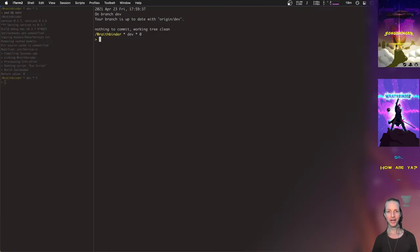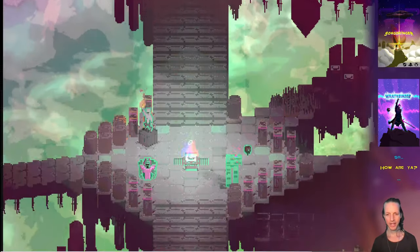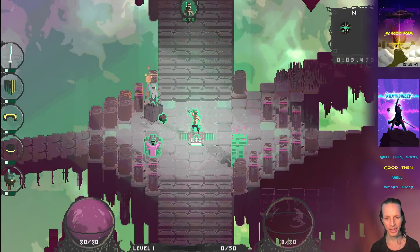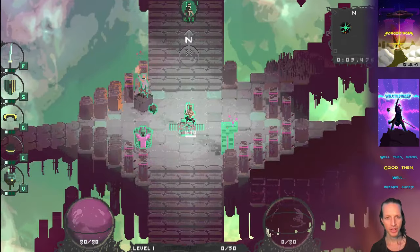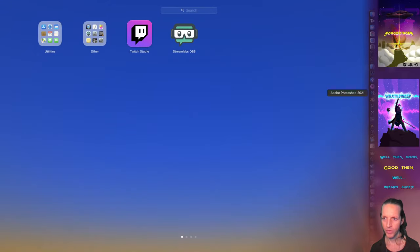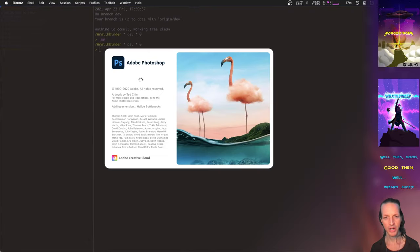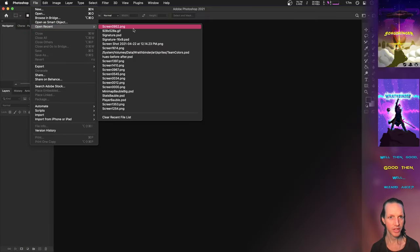Hey, we're checking out some new stuff with Wraith Binder this week. The first thing to show off is the new color palette. I've opened up this custom color palette I created to make sure that all the colors are distinct for all eight players — eight different colors corresponding to the eight different players.